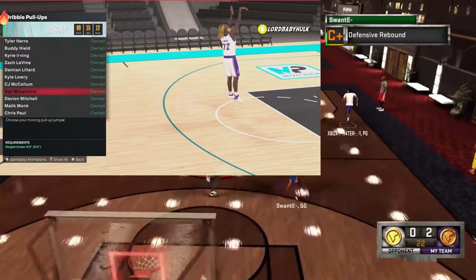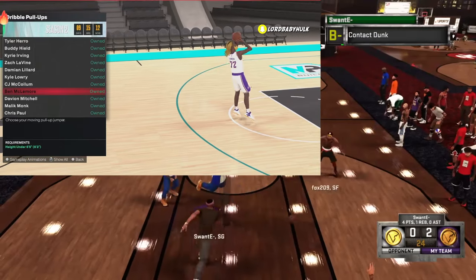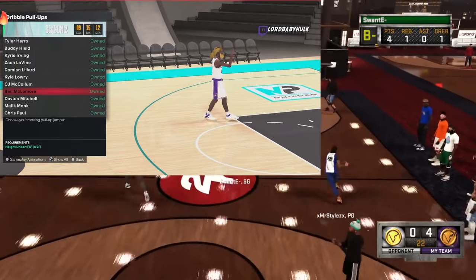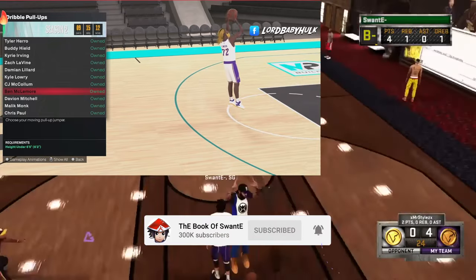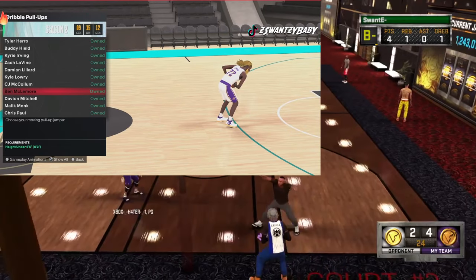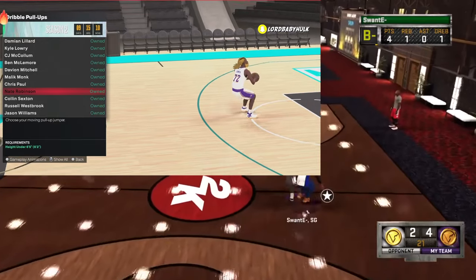The slow fades on Ben are gonna be what you want to use. If y'all don't know what a slow fade is: when you fade without turbo you get different timings than when you fade with turbo. Some fades are good without turbo, some are better with turbo. When you slow fade with Ben, you hit that way more.